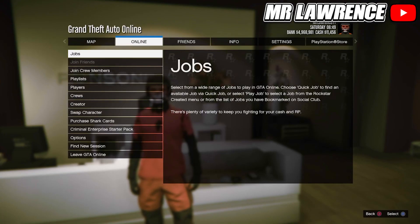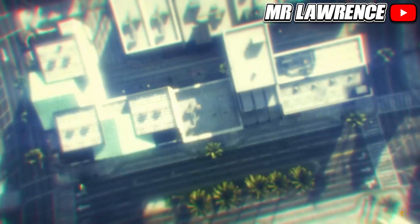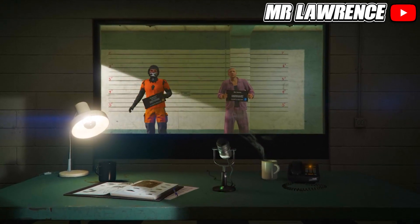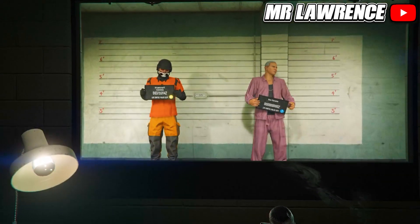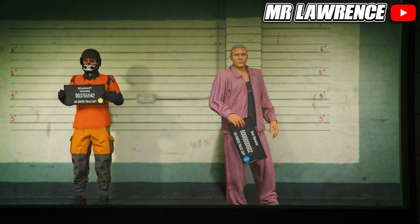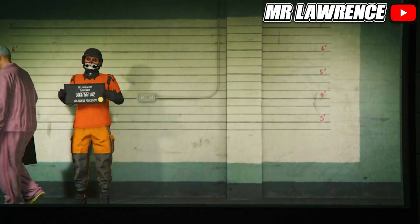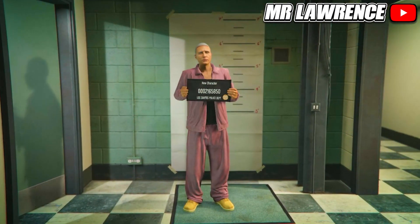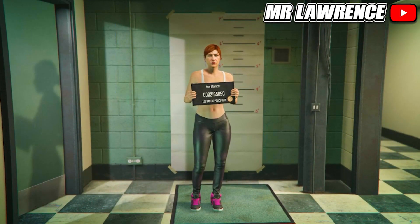Open your pause menu, go to Online, and swap character. Your first character has to be a male and your second character has to be a female, otherwise it won't work. If you are making a new female second character, copy the rank from your main character, then load into Online and make your way over to any clothing store.